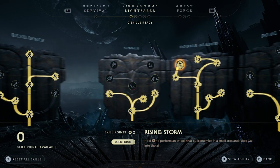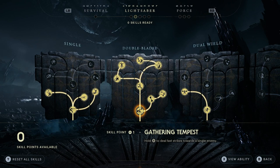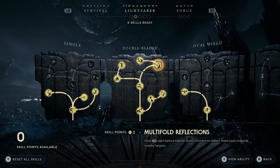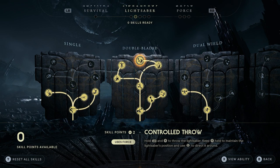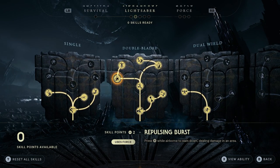If you want to read the descriptions, pause the video at the specific one. We then go on to the double blade — this is like a Darth Maul style one, where both ends of a single lightsaber are out. We have gathering tempest, vortex dive, double orbit, multi-fold reflections, endless hurricane, controlled throw, rising storm, and finally repulsing burst.